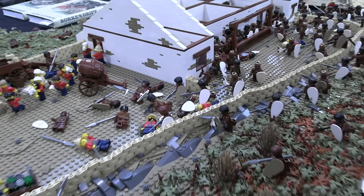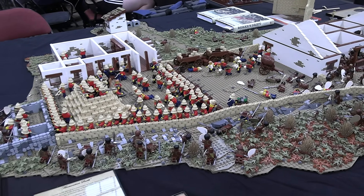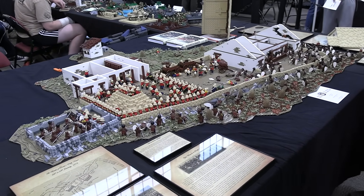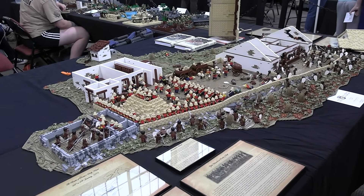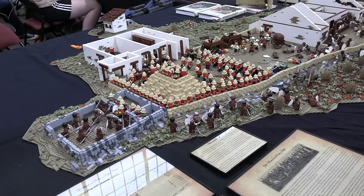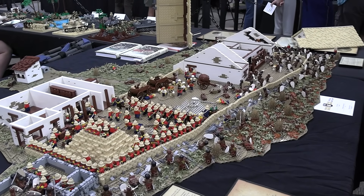One of the things I really like about how you've laid this out is how natural the landscaping feels — it's not just a square base. I didn't want to do squares because there are no straight lines in nature, so I tried to keep everything angled and give it more of a natural look.